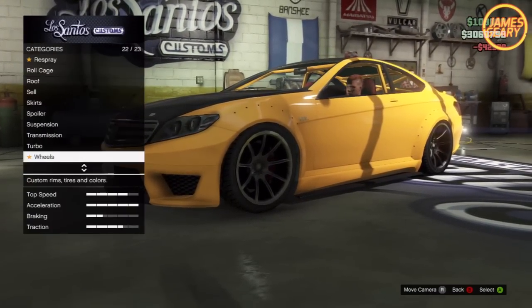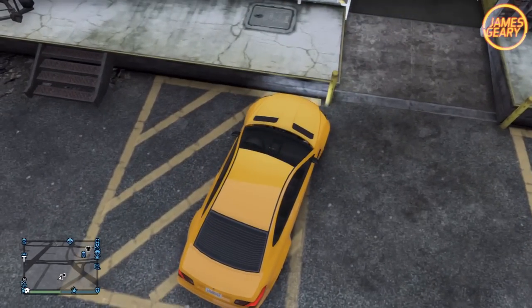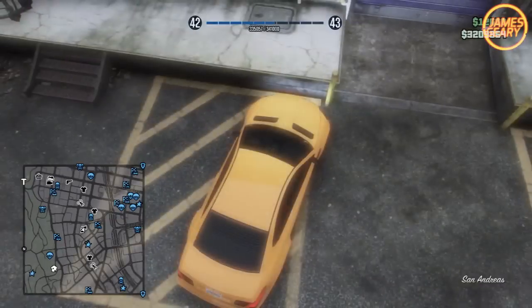But if you upgrade it a bunch, you can easily get it to sell for over $100,000 each time. Once you have your car fully upgraded and the value definitely up on it, you're gonna want to head outside of the Los Santos Customs, park right near the door, hit Start, head over to Online, and make sure to set your spawn location to Last Location.